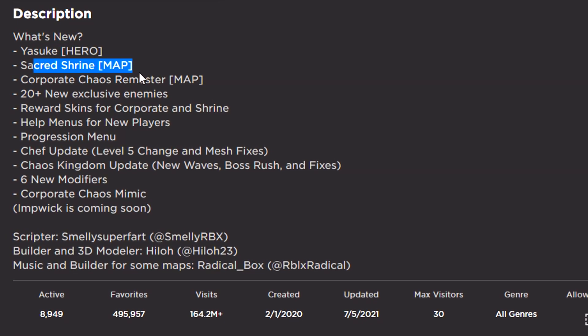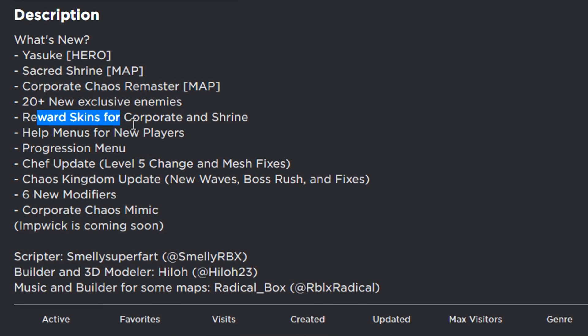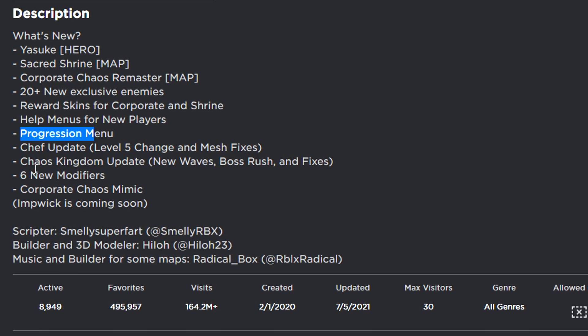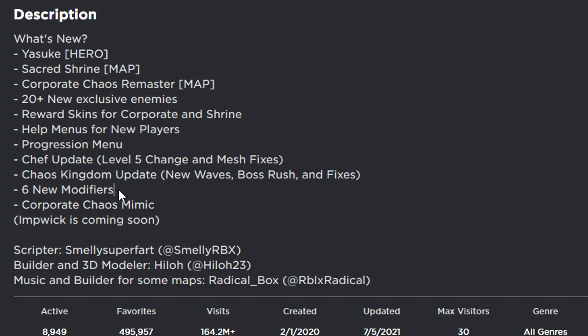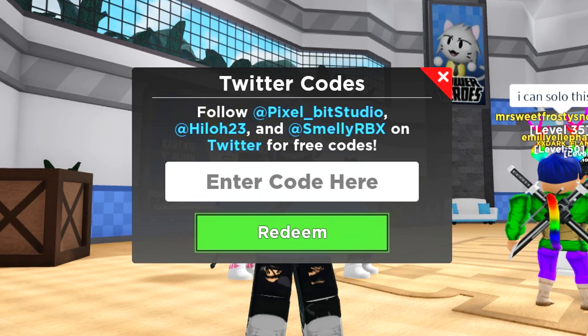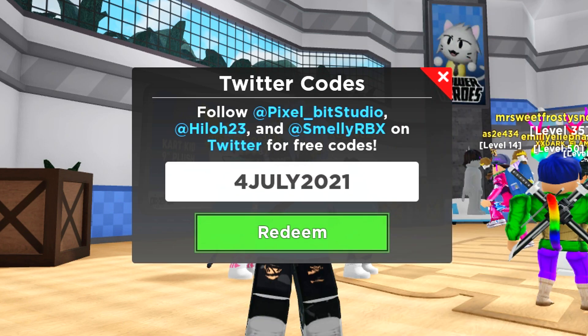You guys can see that we got a new hero, two new maps, 20 exclusive animes, new reward skins, help menus for new players, progression menu, chef update, chaos kingdom update, and six new modifiers. I've actually got a code that'll give you a modifier. I'm actually going to redeem that code right now. If you want a free modifier, go ahead and redeem this code. The code is actually going to be 4th of July.